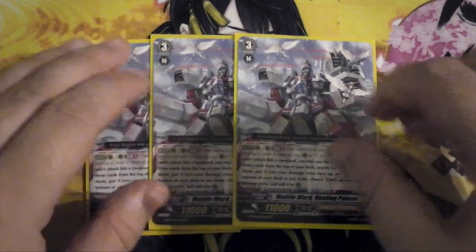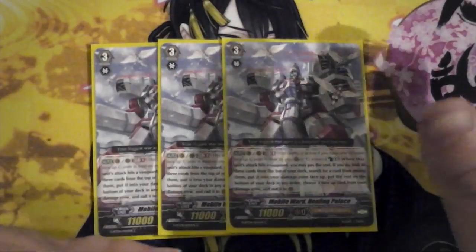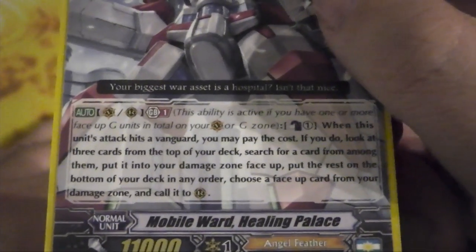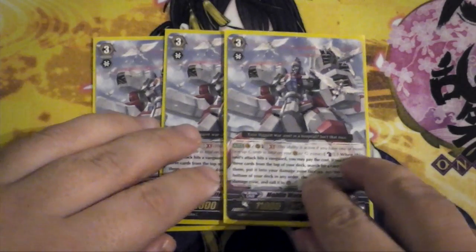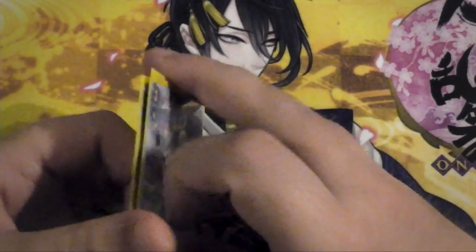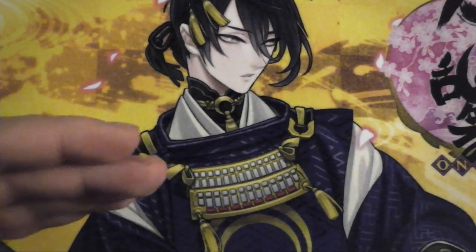This is my support grade 3 — there are probably better choices and a lot of people are running Calamity Flame which is a 10k with the same skill as the Pegasus. What this one does is basically when it hits a vanguard you can counter blast 1, look at the 3 cards on top of the deck, search for a card from among them, put it into the damage zone face-up, put the rest on the bottom, then choose a face-up card from your damage zone and call it to the rear guard. Gets you extra attacks, boosts units — the deck is kind of a mono-purpose deck and everything is geared towards this one particular skill.